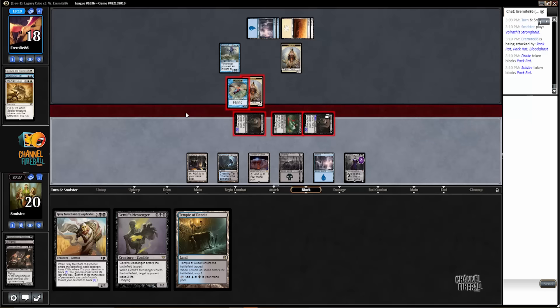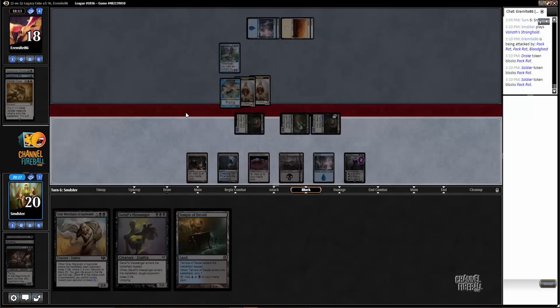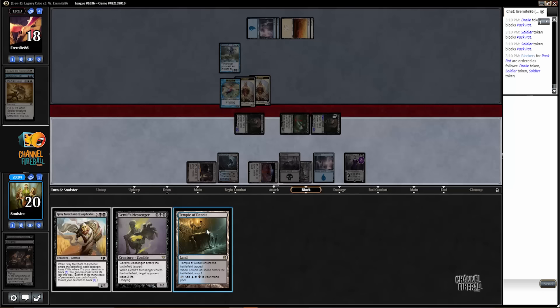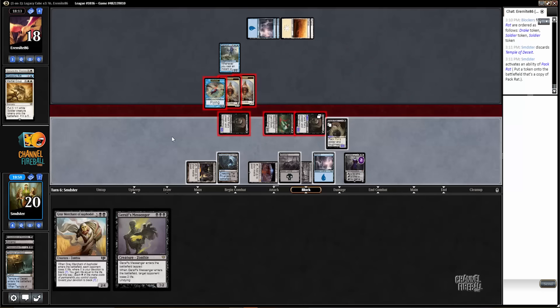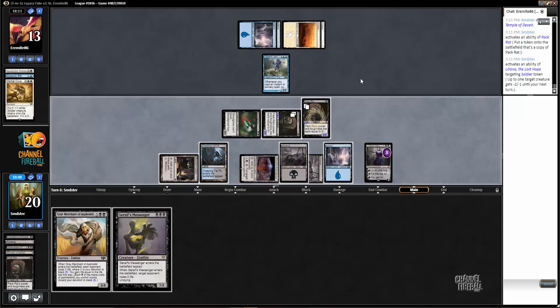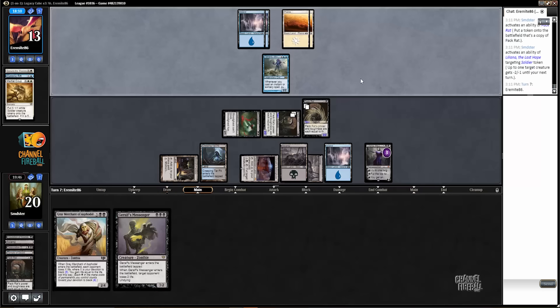Opponent attacks and we can trade a rat for the Drake — I'm quite happy to do that. Actually a Drake and a token. We'll plus one on the other token and play Joraf's Messenger... oh wait, I can't play Joraf's Messenger, I have too many colorless lands. We'll still ditch this card though. We kill off that soldier token and we're in pretty good shape here. We've got two creature lands that can get fired up if we need them.